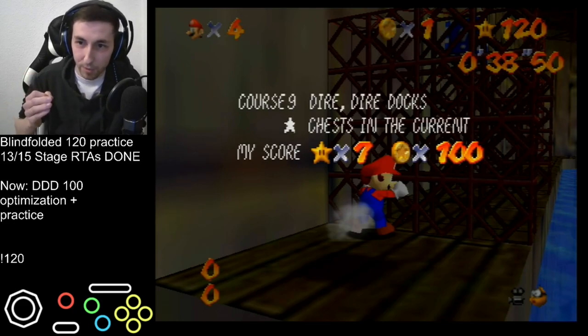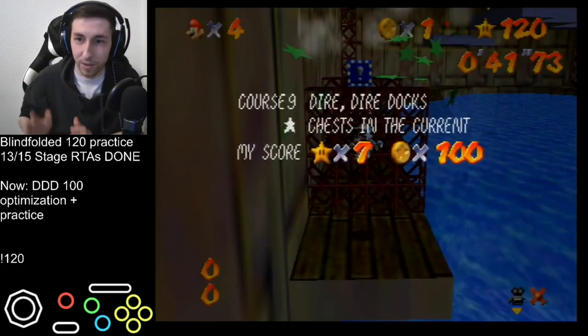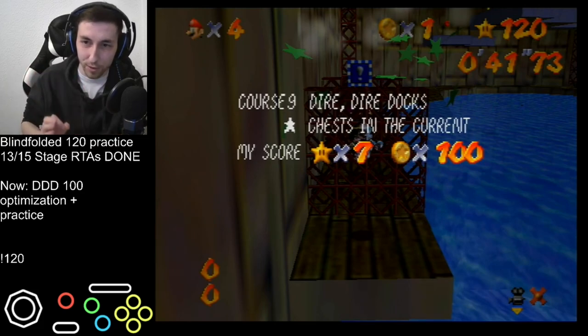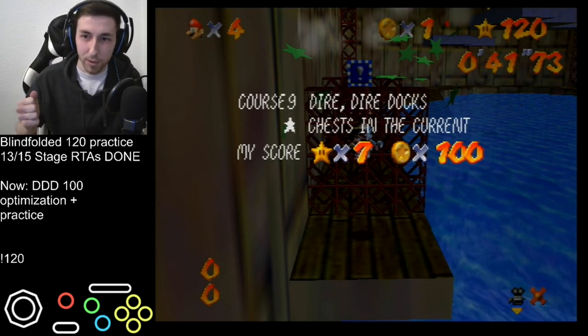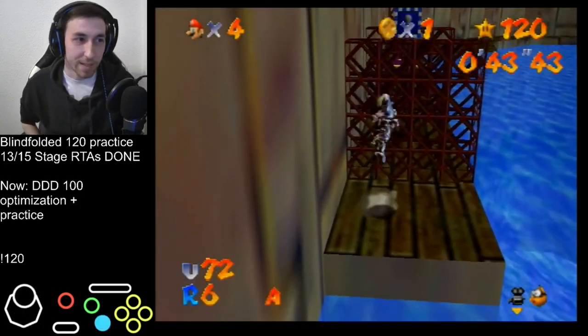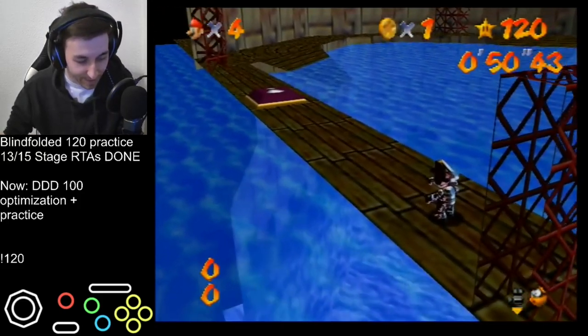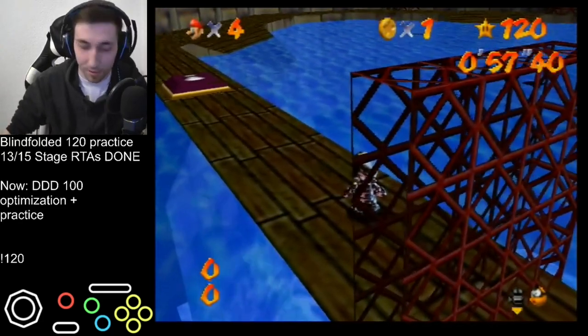Somehow the C-left input still gets applied during the lock cam. If you keep holding one notch, the path Mario moves changes depending on this stored C-left. I can only assume that you store C-left before locking the cam, then when you enter the water it still gets released and changes Mario's angle - that's why he walks differently. That's the reason why this happens. I lost my mind today over this.